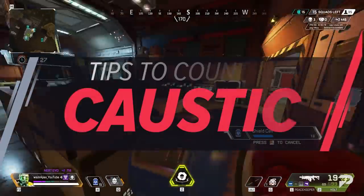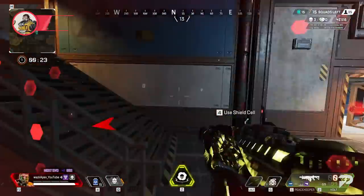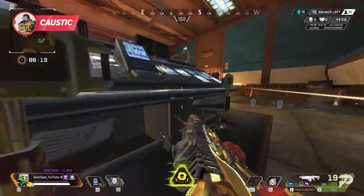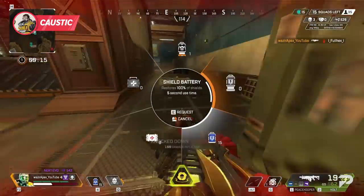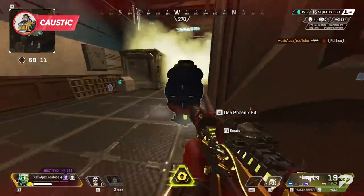Next up, we have Caustic — one of my mains. My number one tip for playing against this guy is to respect the gas. If he throws down his ultimate or has an area locked down with traps, don't get caught hanging around. The damage stacks fast, and before you know it, you can be going down without losing a single point of shields.